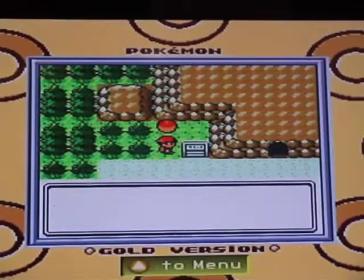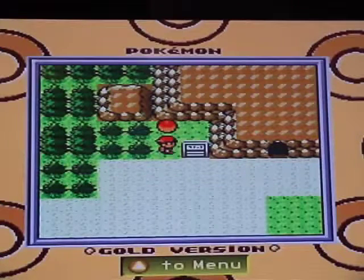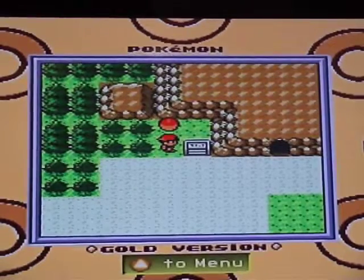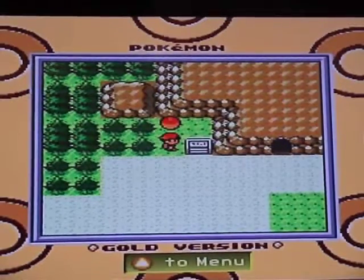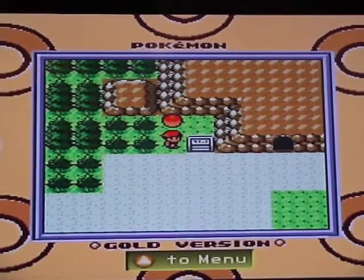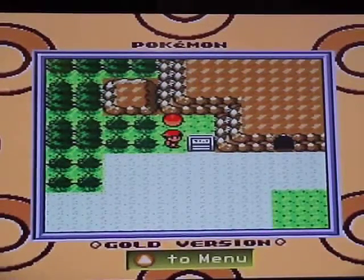On this particular route there are three options. We can explore the upper parts of Mount Mortar, there's the central part, and then we can just walk or surf on through the route to get to Mahogany Town.